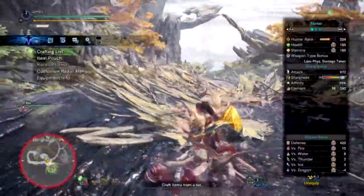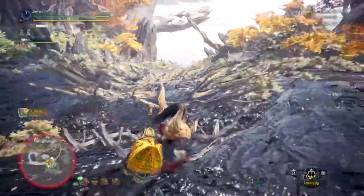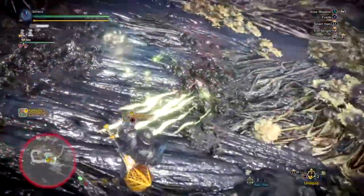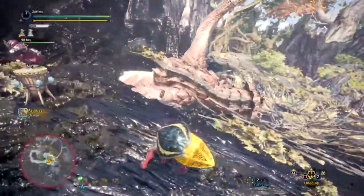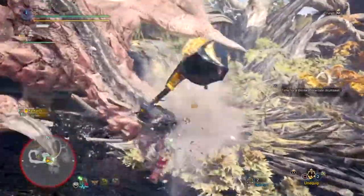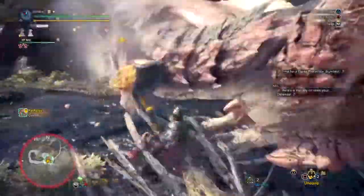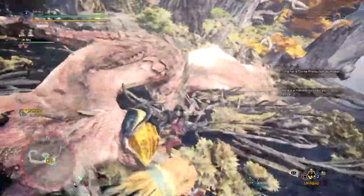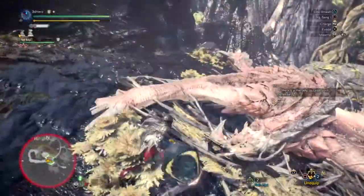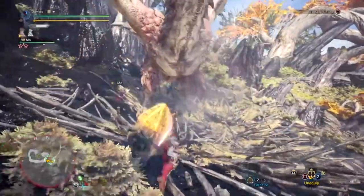Welcome everyone to today's latest mix set build video. Today's build is one I like to call my Stun Trooper build, and it fully allows you to go all out with a hammered stun setup that works amazingly against any monster you face if you want to limit down their movement and deal as much damage as possible. It's more down to preference once you get around playing with it, but it's definitely one you won't be disappointed with — it's quite a fun build to try out every once in a while.